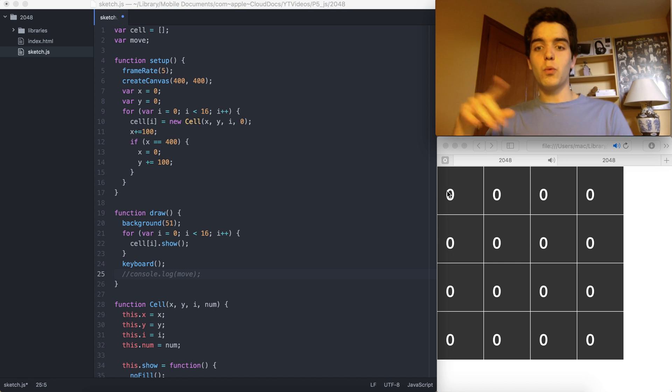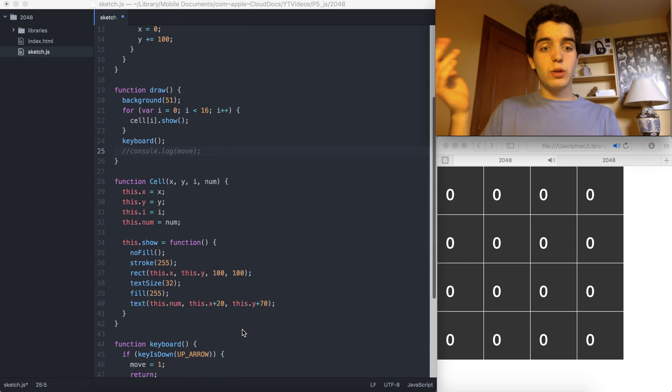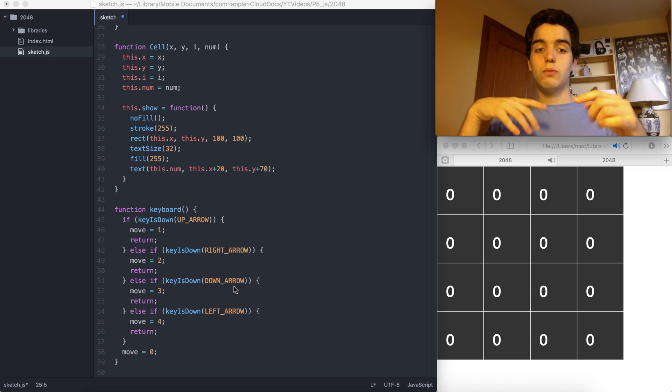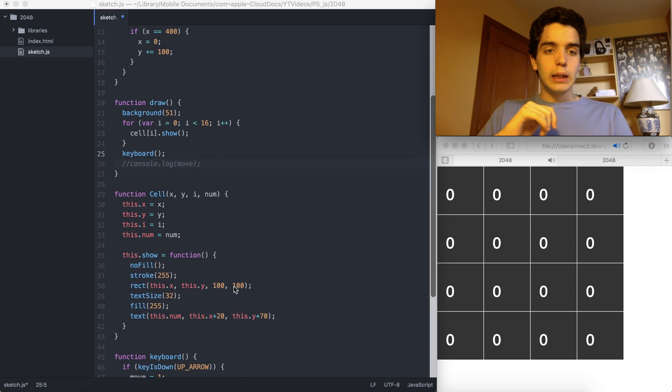Basically, we create a grid, we put numbers in it, and that's really about it. We also added a function that checks if we're pressing the up arrow, down arrow, right, or left.